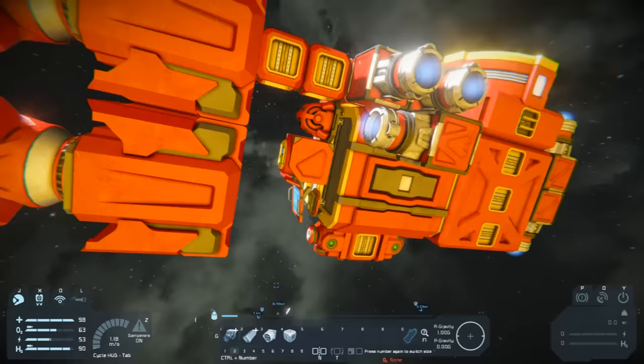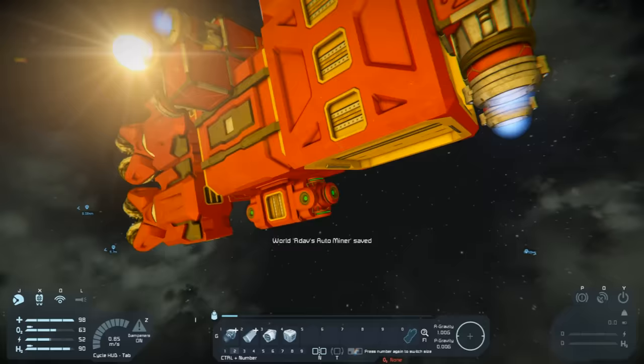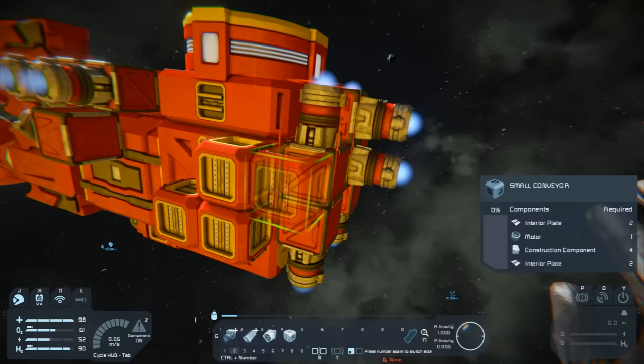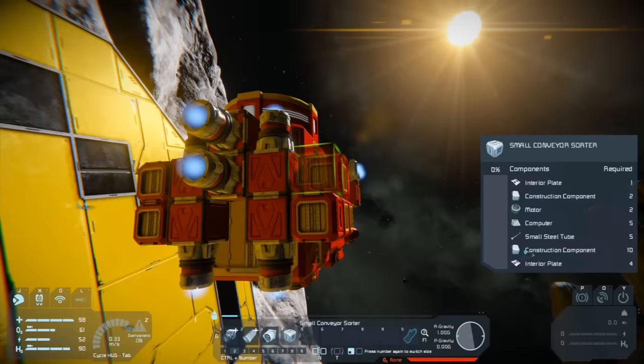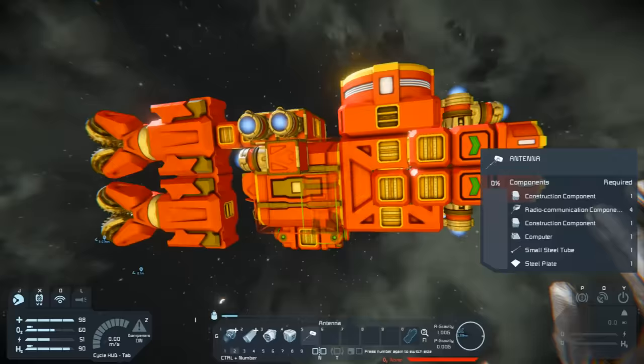There is one more thing I'd strongly recommend setting up on an auto miner: sorters and ejectors for getting rid of stone. This ship will drill the whole way through every asteroid, creating a lot of excess stone. Place a few ejectors along each side. When placing ejectors, make sure they're clear of your own blocks as they will do damage - you don't want anything around that nozzle.